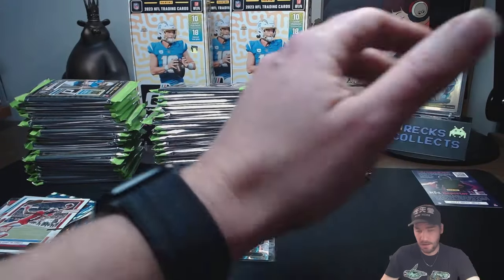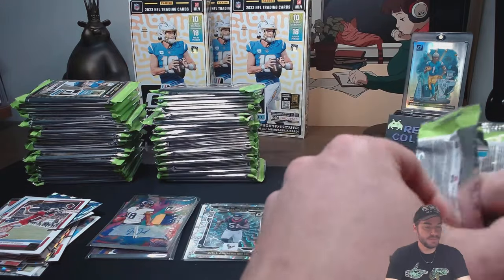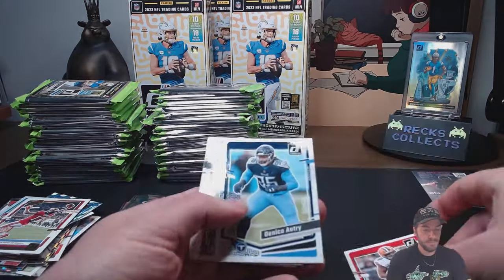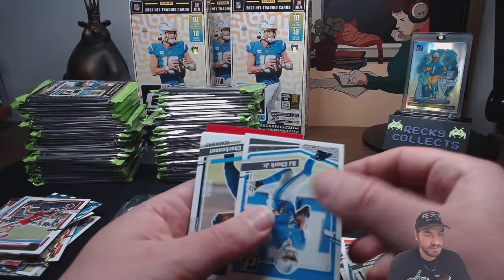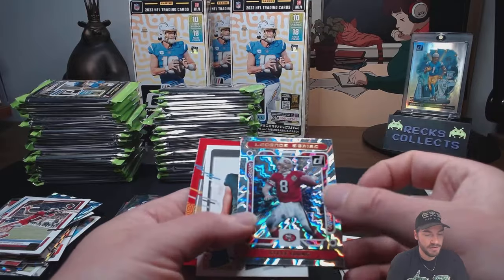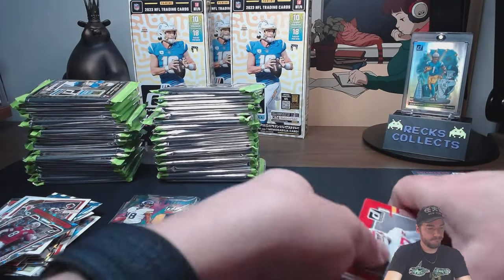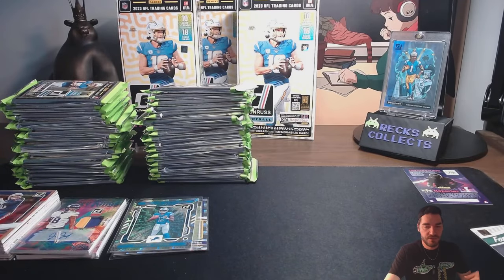Last pack of Hobby Box 1. The Court Kings signed Justin Jefferson 1 out of 10 is pretty nice. We got a few good rooks. Steve Young — Legend Series. Tyree Wilson Raiders. Pack one done. All right, let's get into Hobby Box 2. Highlight of Hobby Box 1 — Rich Eisen. We'll use him as a reveal.